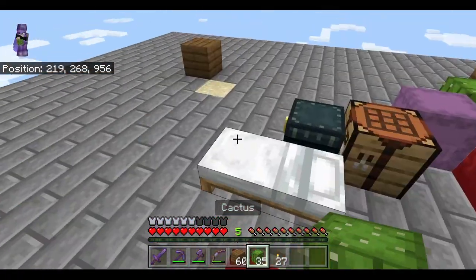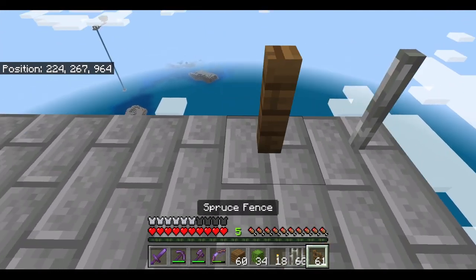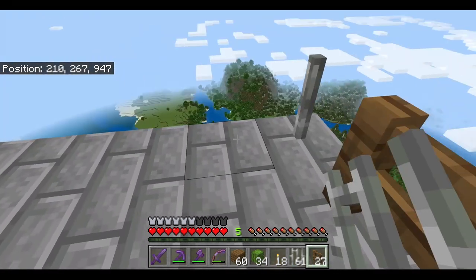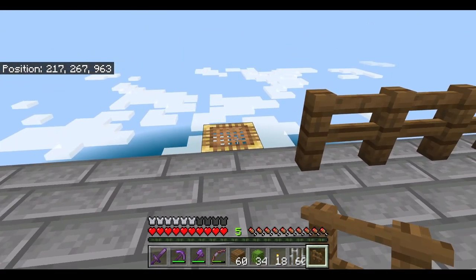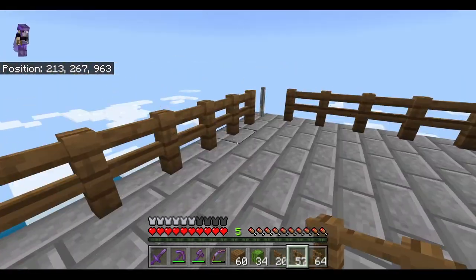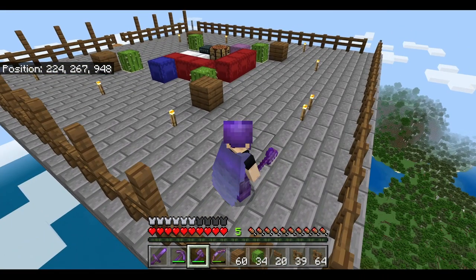Throw some cactus on the sand, and light up the area so monsters don't spawn while you're working. Next, grab your iron bars, go to the corner, place one, and build a fence all along the perimeter until you get to the next corner. Continue along and repeat that process until you've covered the entire platform, skipping over the area with the scaffolding. When you get to the scaffolding area, place a fence gate. Once your perimeter is set up, go to the corner and place a fence on top of every other fence post.